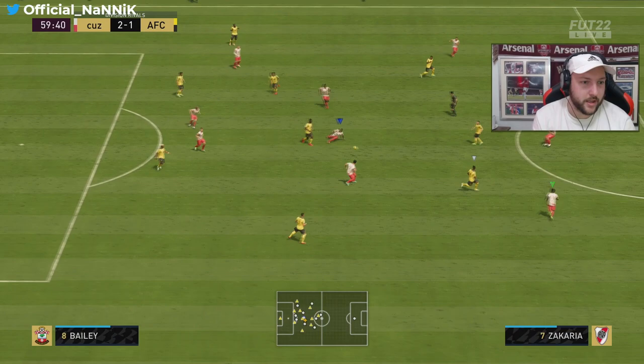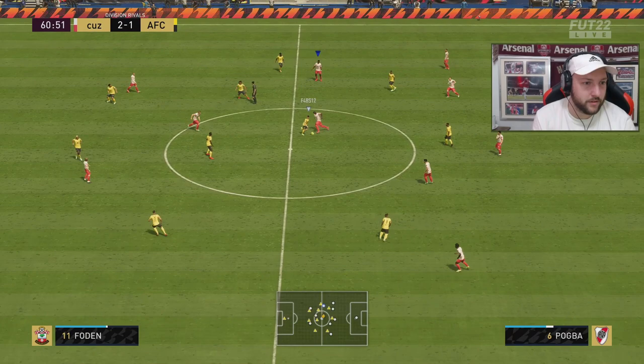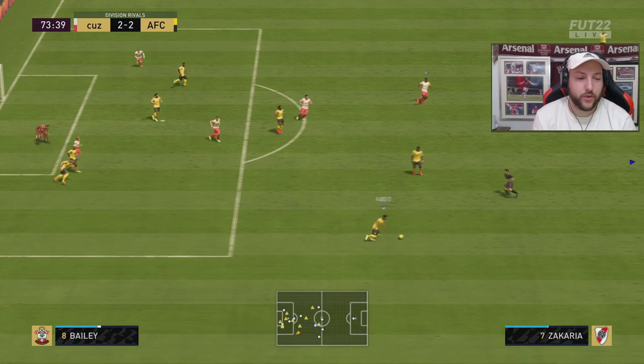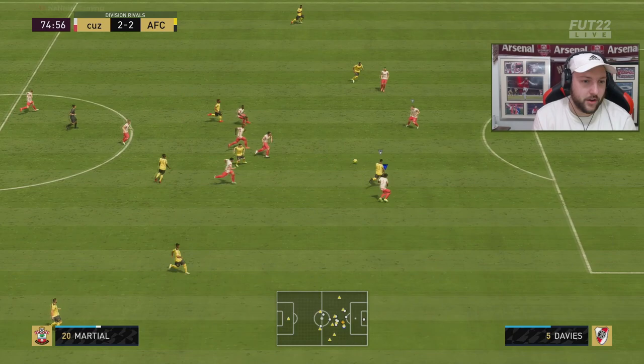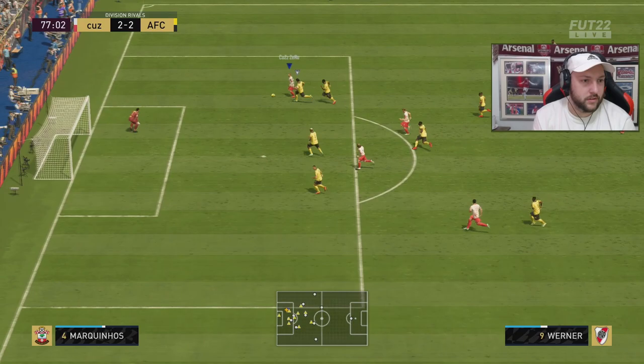A bad touch from him there — giving the ball away again. He can't hold the ball up and can't link play. He's definitely just a last-man break-through player. I do think a 4-2-3-1 is probably a better formation for him — always sitting on the last man ready to make a run. De Bruyne feeds it but he can't get past Kimpembe. He took so long to shoot — that should have been another goal. I'm starting to think this card's a bit of a fraud. His animation for shooting is horrific.